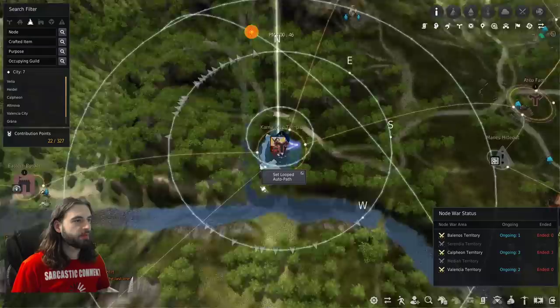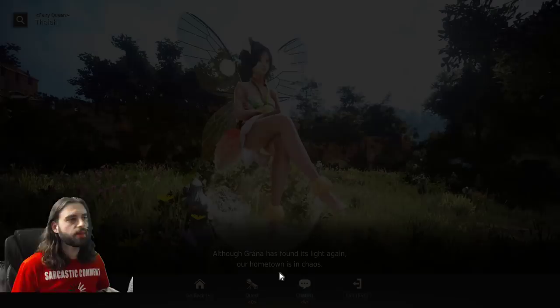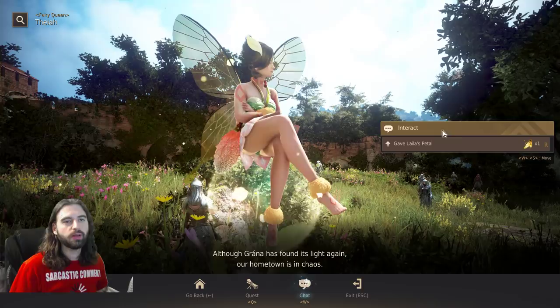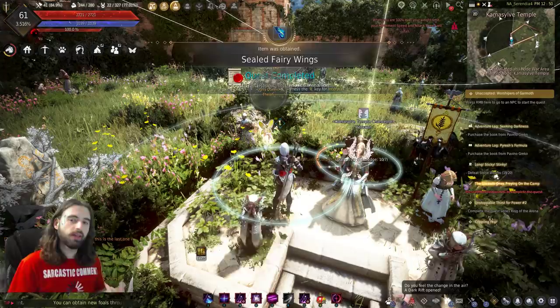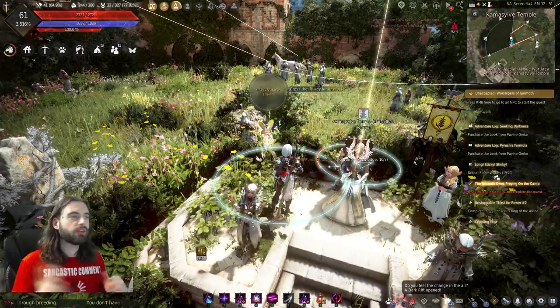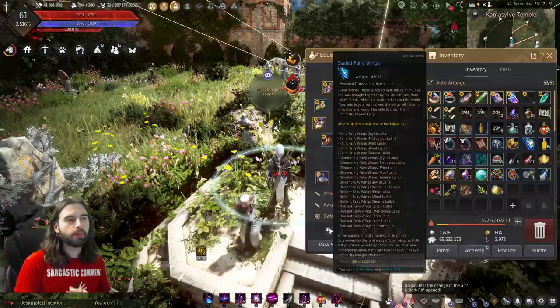Both are done at the Kemasilf Temple — to the right of Heidel on the map. When you get there, talk to Fairy Queen Thea, who has a repeatable quest called Mysterious Companion that you can do as many times as you want per day. This quest requires you to give her Leyla's petals, and in return she gives you a new roll of fairy wings. Leyla's petals are obtained from grinding, AFK fishing, or gathering — just generally playing the game. Hold on to them until you have a whole bunch, then make a trip to Fairy Queen Thea, trade them all in, and pick up all those wings.